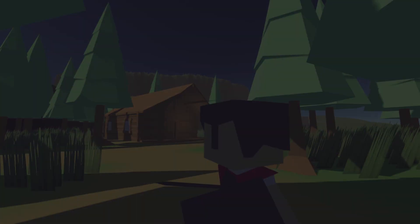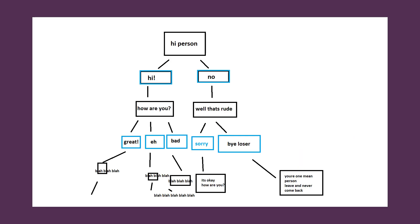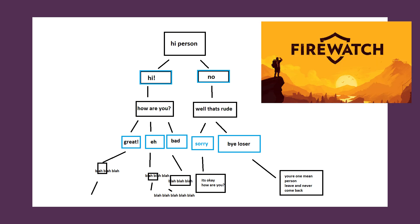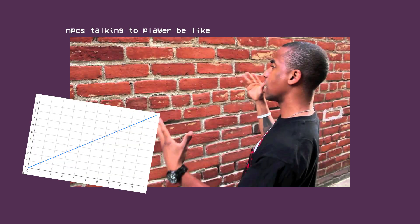For the dialogue system I wanted it to be relatively simple and straightforward. I didn't want to have a decision branch sort of like Firewatch's or Skyrim's dialogue — I wanted it to be basically just a linear one-sided conversation to get straight to the point.